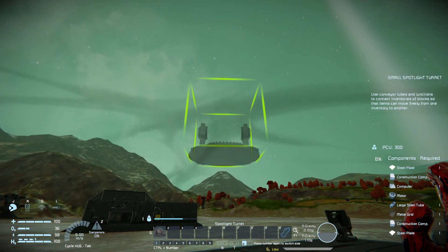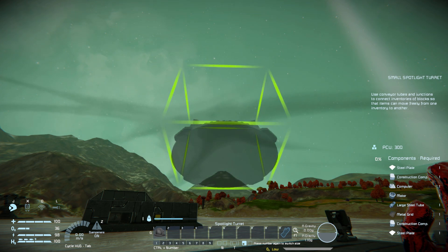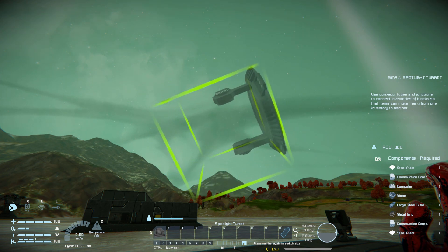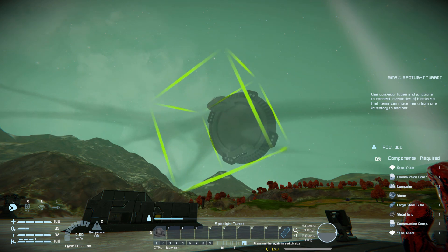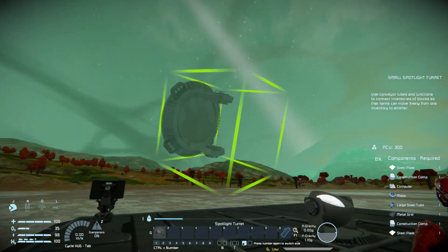Now we have the small spotlight turret, which is very, very affordable. One steel plate, one construction component — it's essentially one of everything the large turret had, which is exceptionally cheap if you're building a small ship.